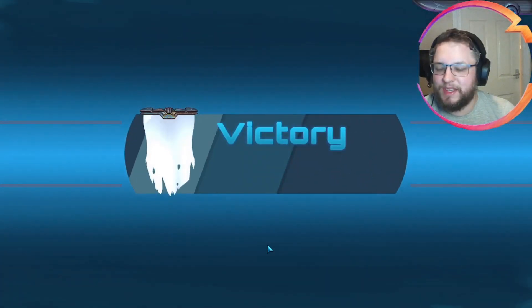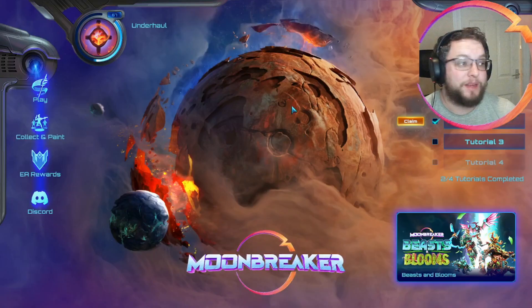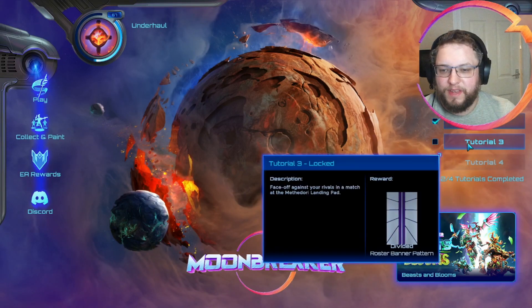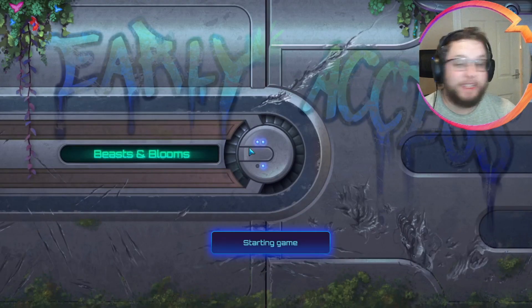Tutorial module number two done and dusted. We can see what we unlock for this one - and this is the Valedictorian banner shape. So that same banner we looked at before, we now have a new shape for it, which is quite a nice one. Tutorial three: facing off against your rivals in a match at the Methodor landing pad, so we're actually going to be on a map. And we get a roster banner pattern this time, which is nice.